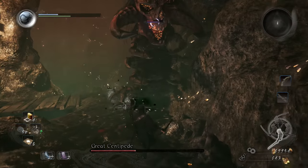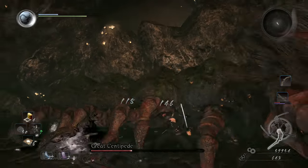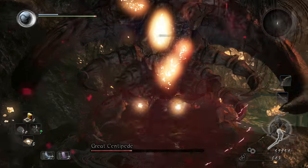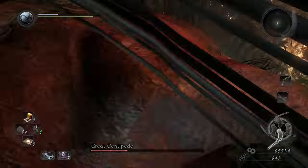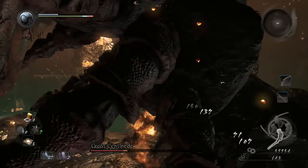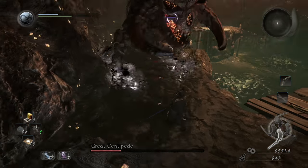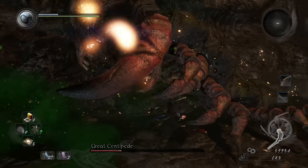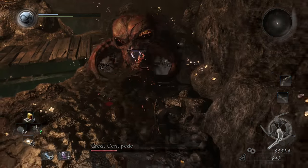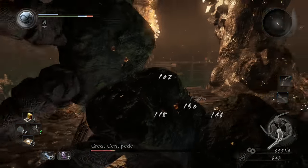That's basically how you beat the Great Centipede. If you can't get rid of those things that spew poison, just come up here and get body shots and head shots. Releasing the bottom part of him is the second phase, but it's better if you get rid of the legs first, because you don't want them interfering in this tiny space.